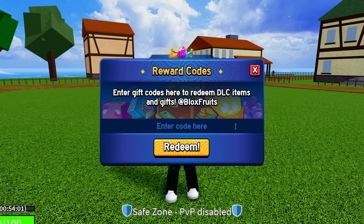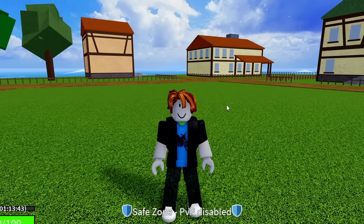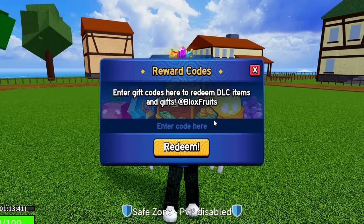The next code is TANTAIGAMING — T-A-N-T-A-I, G-A-M-I-N-G. Redeem this code right here if you guys haven't already. Hit redeem — success, that code is working, just like every single one I've shown you so far. That is going to give you guys 20 minutes of double XP.